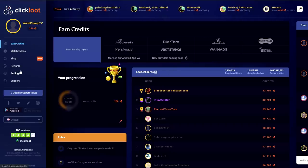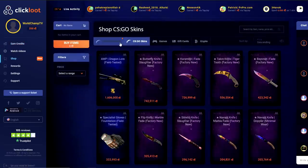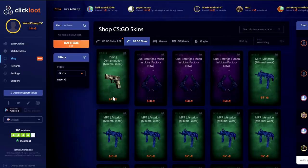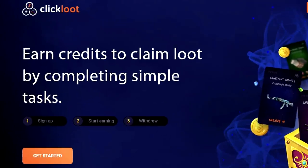My friend World Champ let me borrow his account to test this out. We go to the rewards tab once signed in and scroll down to use promo code WATCHGAMESTV — when you use this code you get 250 coins right away. If you complete everything on the rewards page you should have 550 coins. In the shop under CS:GO skins, range 0 to 1K ascending, the cheapest skin is 670 coins. By completing a few ads or watching a few videos you can earn enough for the cheapest skin. Thank you ClickLoot for the sponsorship — use promo code WATCHGAMESTV.